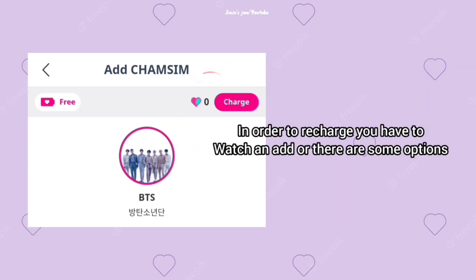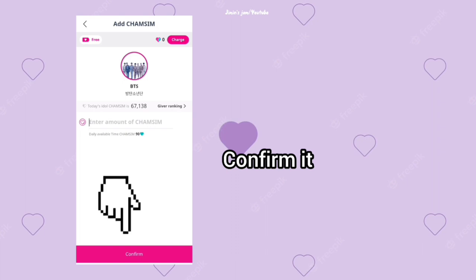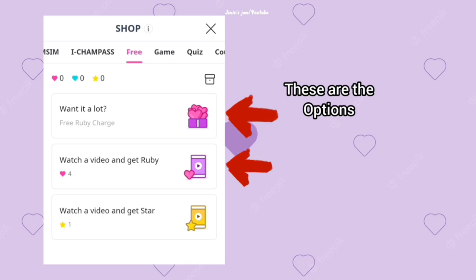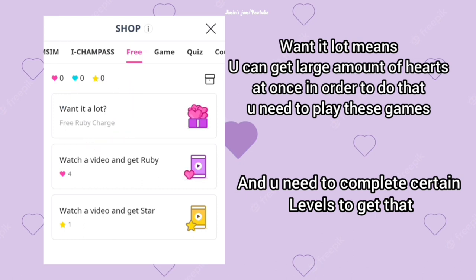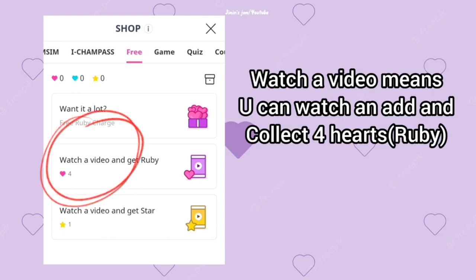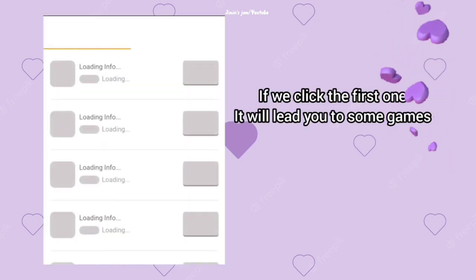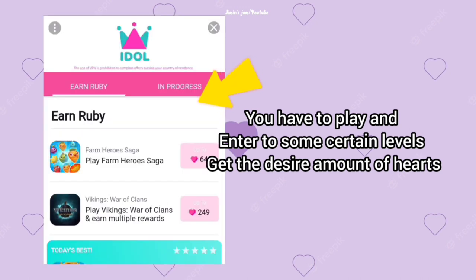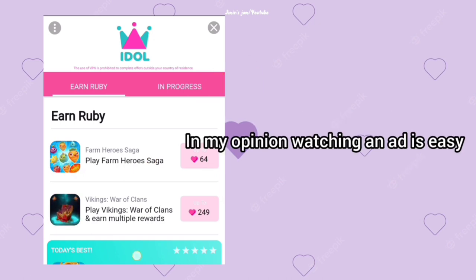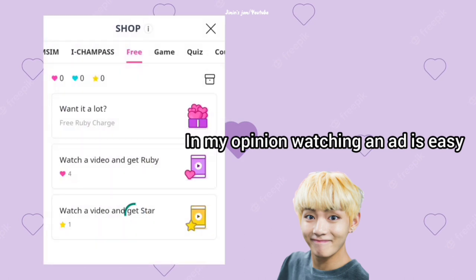Now you can see you are out of hearts. In order to recharge, you have to watch an ad or there are some other options. When you click confirm you can see the options: 'want it a lot', 'watch a video to get ruby', 'watch a video to get star', and so on. 'Want it a lot' means you have to play a game, enter certain levels, and watch a video — it's really easy, it only takes like 20 to 30 seconds and you'll get like four rubies. In my opinion, watching the video is easier than playing games and achieving those levels.